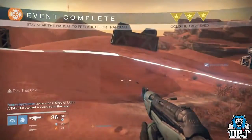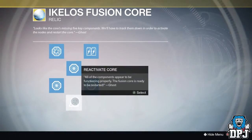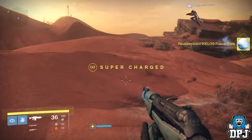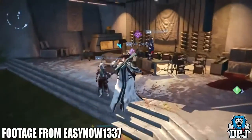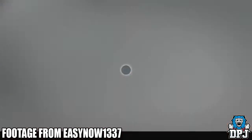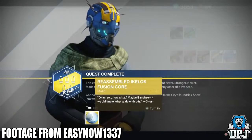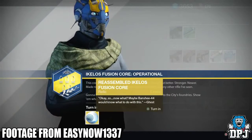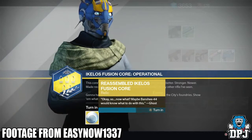Once you have completed the final three parts — defending Warsats on Earth, Moon, and Mars — you then have to reactivate the core. Once that's done you go and see Banshee the Tower Gunsmith. Once handed to him there is no other notification given. Like with Hereafter the Loyal and those three fallen exotics, we may just have to wait a few days or until next week's Arms Day.